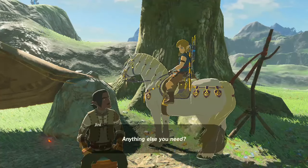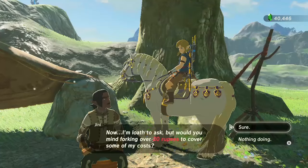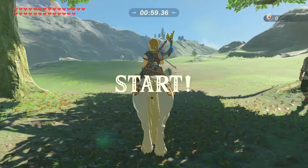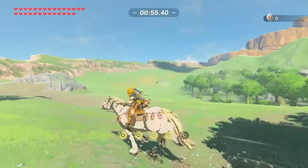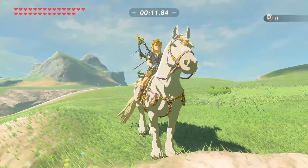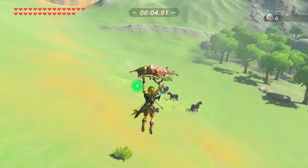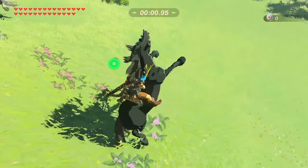Talk to this guy and scam him into thinking you're going to be doing his extremely painful yet rewarding minigame. Instead of doing that, we're just going to turn around and head up above where the horses are standing. When there is about 10 to 15 seconds remaining, jump into the air using X and paraglide onto one of the untamed horses' backs without touching the ground. You want to be struggling with one of them when the timer runs out.